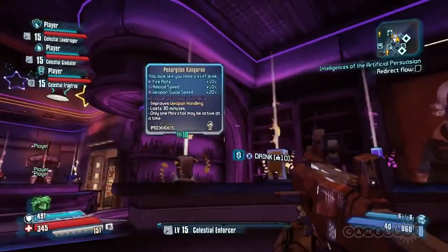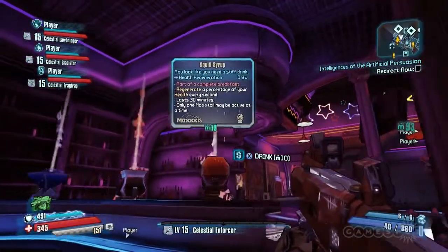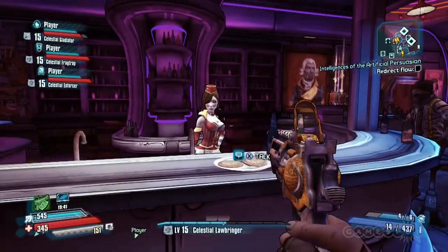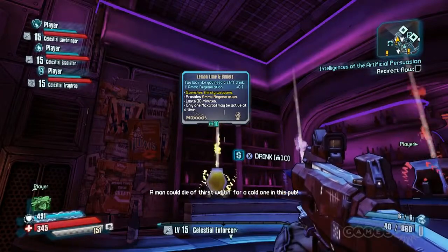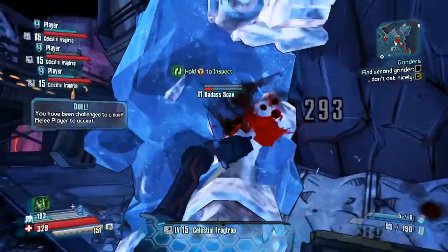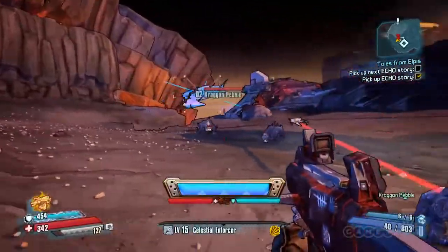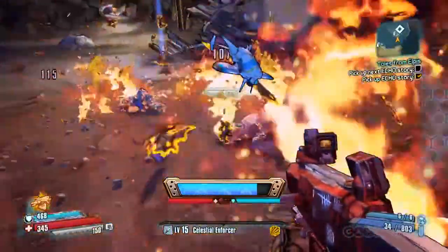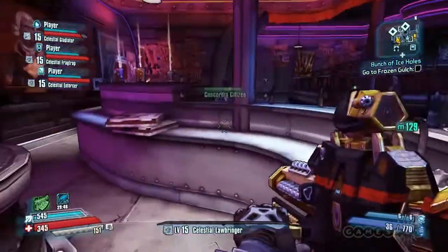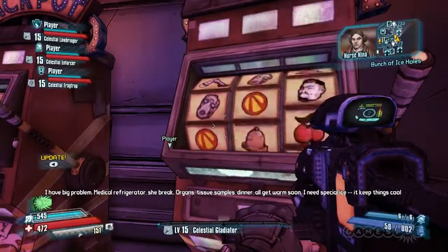Step 1: Get Boozed Up. I'm not saying you need to drink to be cool, just that you'd be a lot cooler if you drank. Head on over to Moxxi's Up Over Bar and peruse the merchandise yourself. If Elpis had a health code, it'd probably be a serious violation for Moxxi to just leave the drinks out on the bar for you to purchase. But just look at the stat boosts these suckers will give you. Plus 30% melee damage for downing Brick's Fist — that'll make even Claptrap's pathetic poke attack pack a punch. Slurp down a Fenelian Toddy and get a 20% increase to damage resistance. There are eight of these Moxxi cocktails on display and no bouncer in sight. So throw down some Moonstone, throw back a drink, and enjoy 30 minutes of a temporarily juiced-up you. Only one can be active at a time, so choose wisely — and yes, I said Moonstone, so spend wisely.